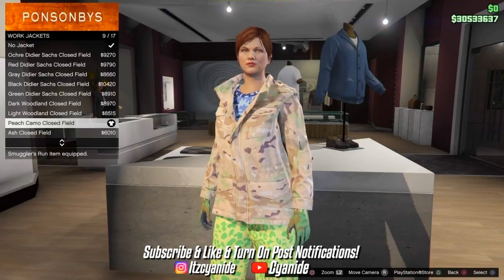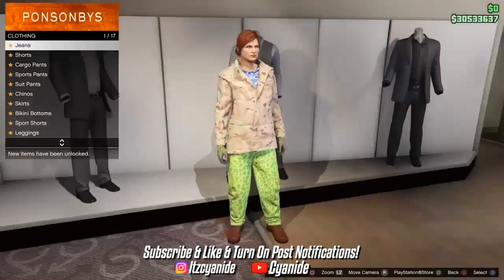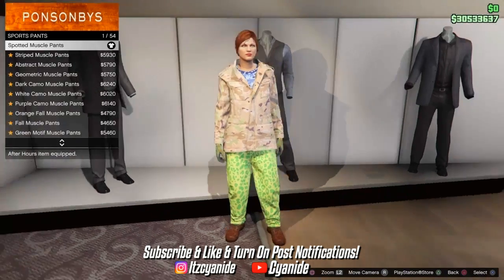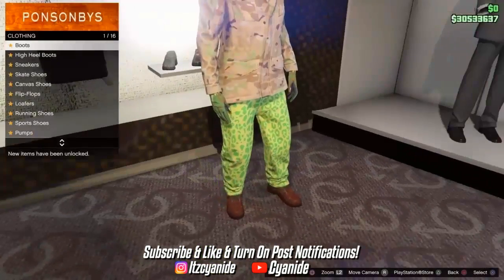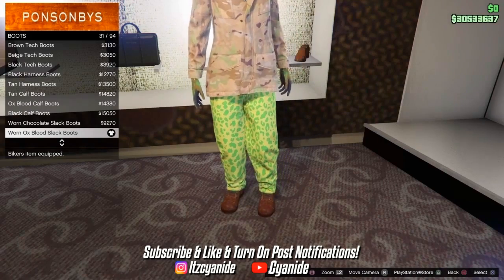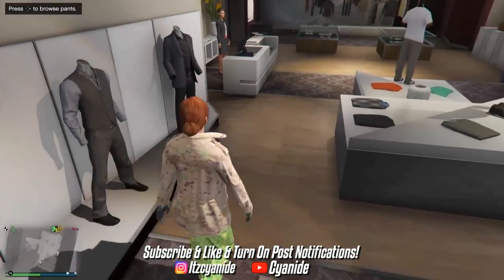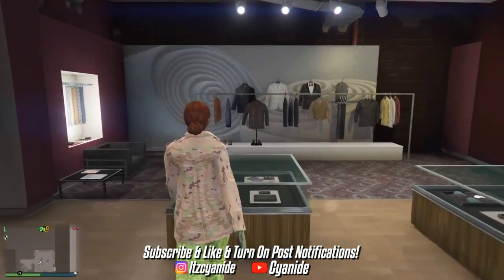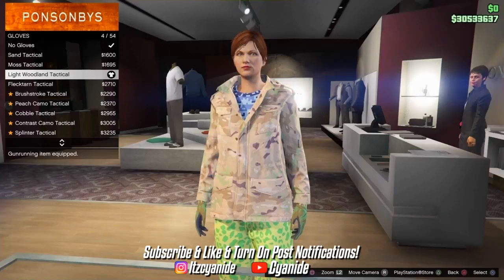Once you've purchased the jacket, make your way to the pants section. Go to sport pants and purchase the first one — the spotted muscle pants. Then go to the shoes section, go to boots, and purchase the worn ox blood slack boots — these will give the pink tron shoes. Then make your way to accessories and put on the light woolen tacticals gloves.